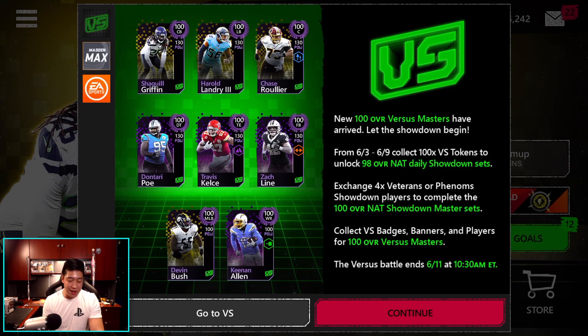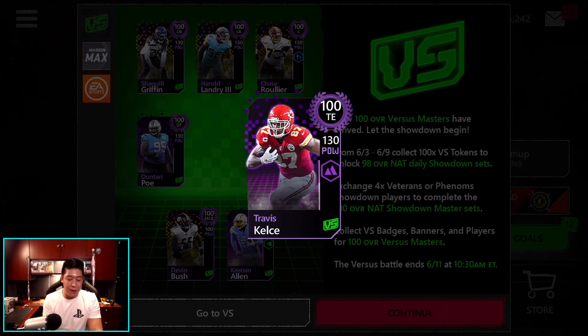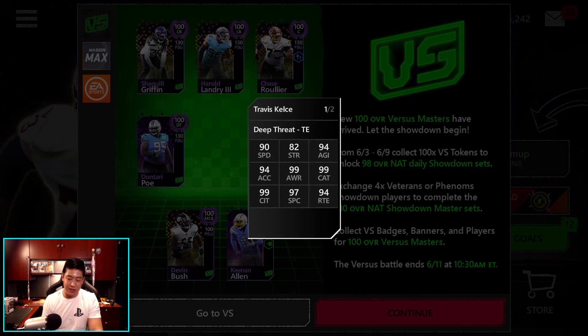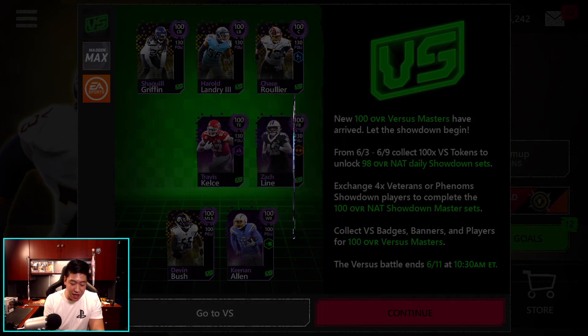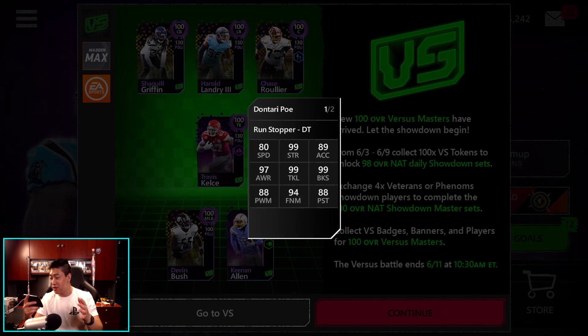Looking into the players, I'm probably going to go for Travis Kelce. I really want to try to get a two tight end set. I will probably Madden Max him as well, and he's West Coast, the best coast. He's got 90 speed, 99 catch, 99 catch in traffic, and 97 spectacular catch. I'm going to Madden Max him, so everything's going to be at 99. We also got DonTari Poe, who has 80 speed, 99 strength, tackling, and block shedding — all at 99 — with some other stats at 97 and 94 with finesse moves.